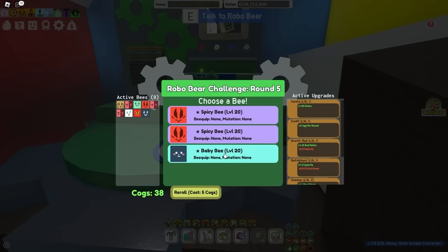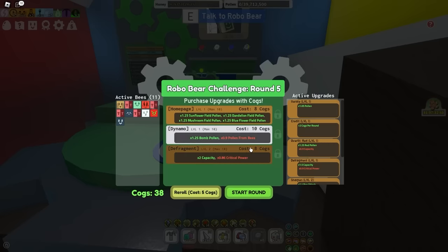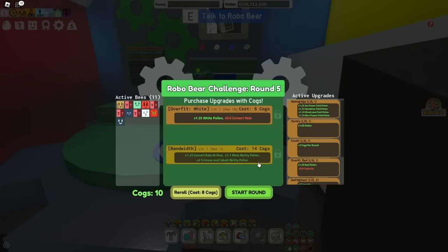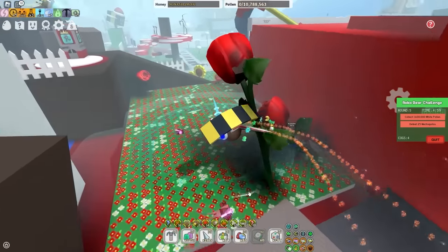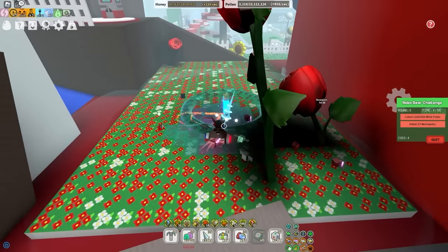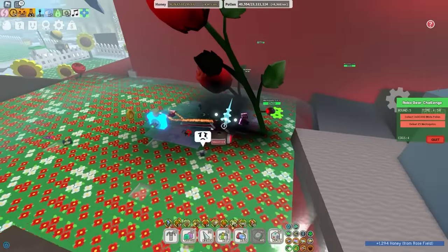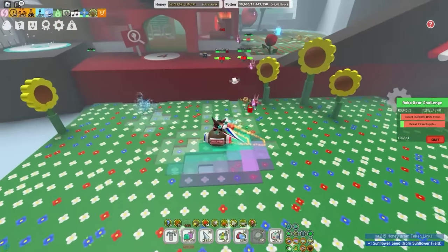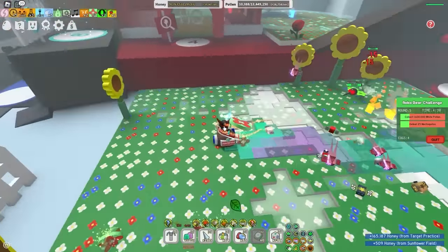So I'll just do White Pollen — Baby Bee and Precise Bee. I like to buff as much useful stuff for later on just in case, because this challenge, as much skill as it takes, is also heavily reliant on RNG. So RNG can definitely screw you over. If you get bad luck during the Robo Challenge, it's just done for. But you can guarantee a little bit of safety if you purchase upgrades for stuff like White and Red.